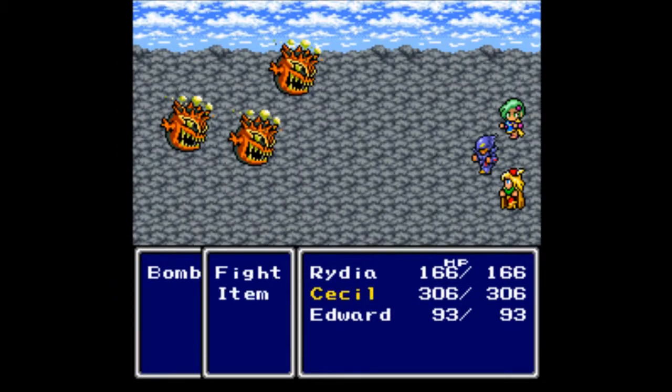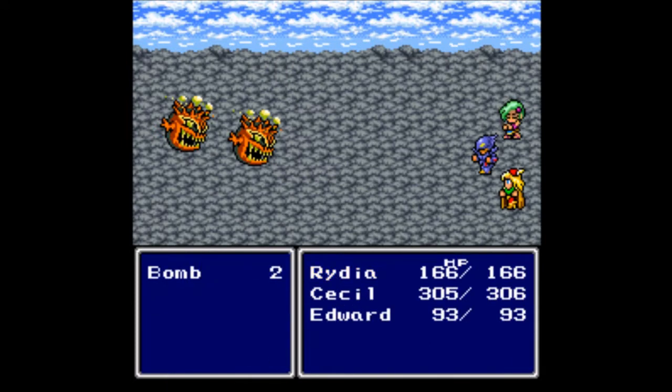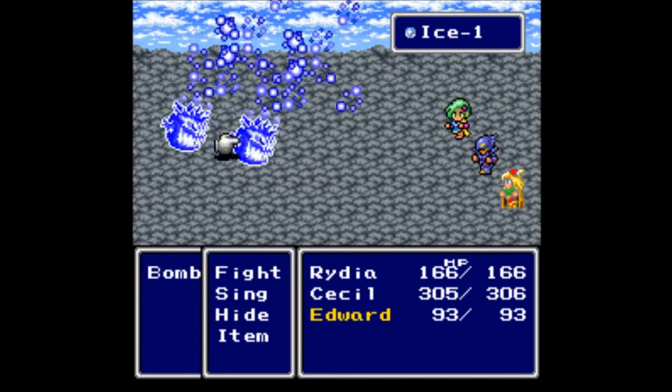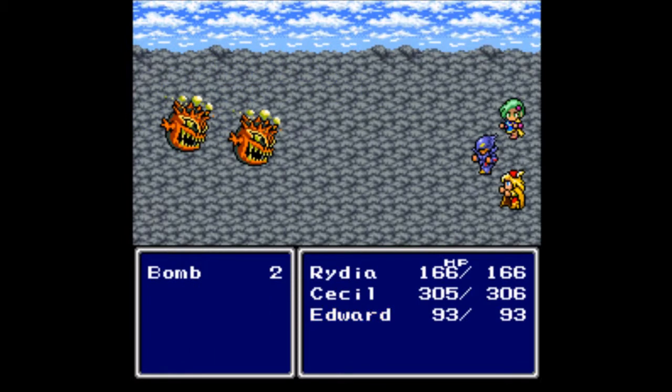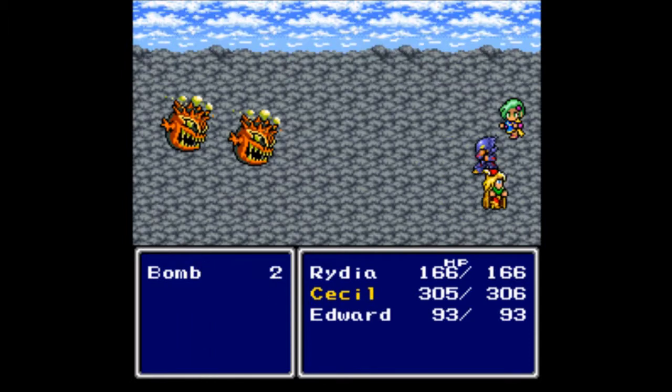There are random encounters here — there are Bombs. I don't like Bombs, though they don't hit very hard. I'm going to need to use ice on these guys, but it gives us a chance to look at Edward. He can sing, and one of his commands is to Hide — when he does that he cannot be hit.